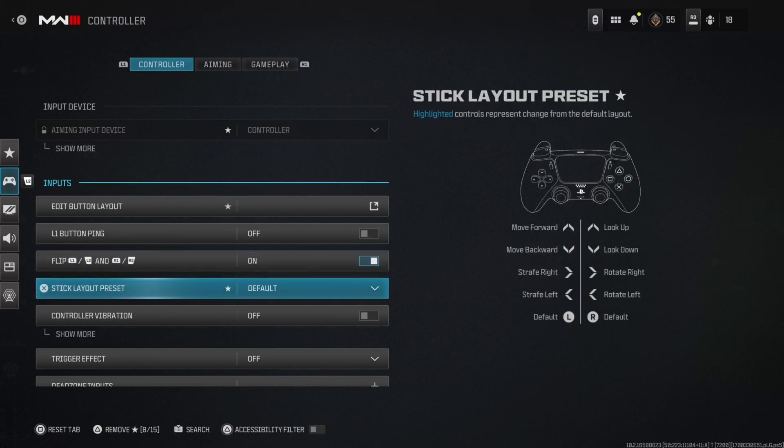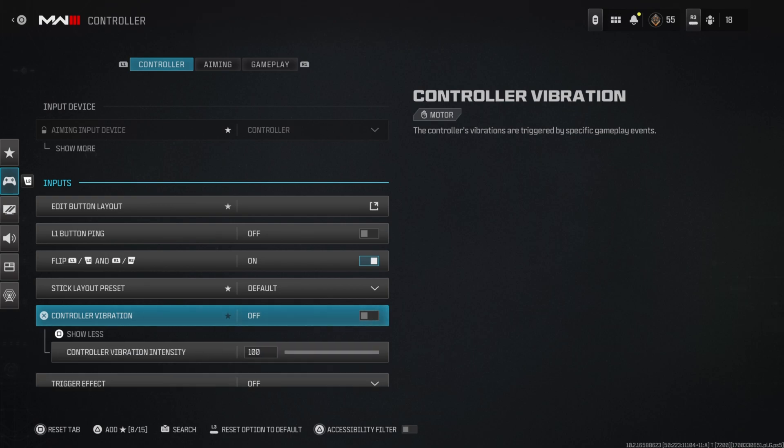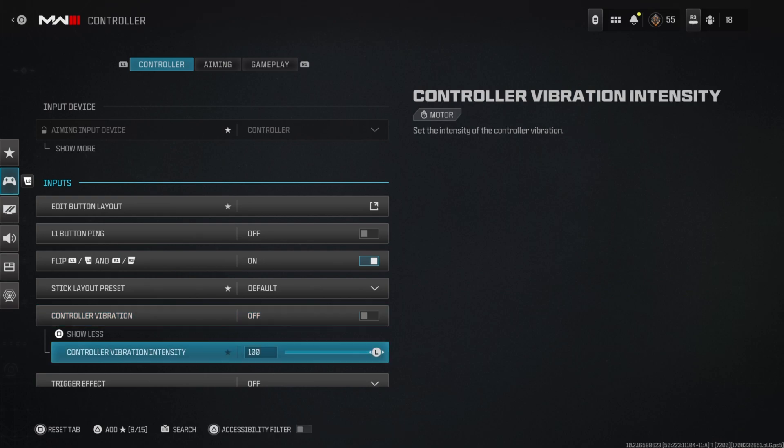My stick layout is default. Controller vibration is off — I turned this off a long time ago. Some people say it messes with your aim when your controller is vibrating, but it's more of a placebo. I've turned it off because I just don't like it, and it also helps with your controller battery.